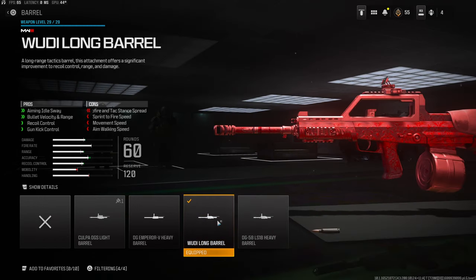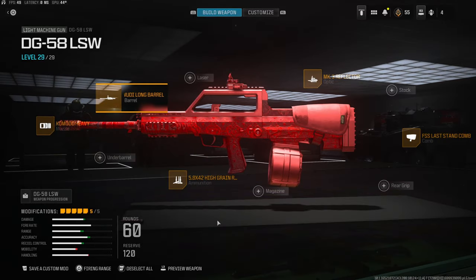On the barrel we're going to be using the Woody Long Barrel for aiming out of sway, bullet velocity and range, recoil control, and gun kick control. You do lose a lot of hip fire and attack stance spread, sprint-to-fire speed, movement speed, and aim walking speed. But that is going to do it for this class setup. I have a crazy gameplay for you guys — I hope you enjoy it, and if you do let me know with a like. I'll catch you guys in the next one, peace.